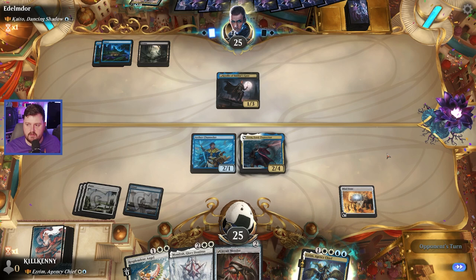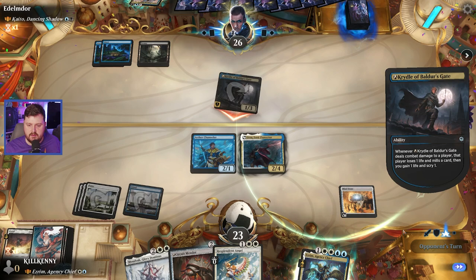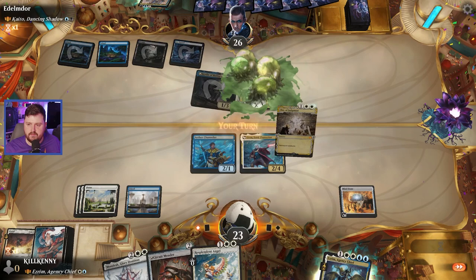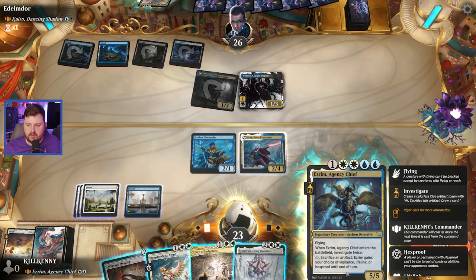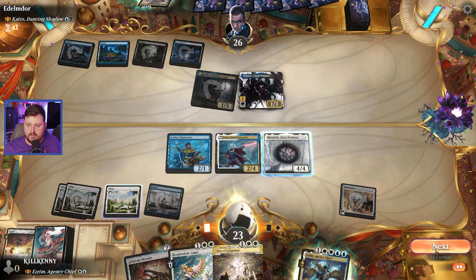Look at their stuff — take the Aether Channeler if anything. Can't be blocked, we go down, we melt. A fun fall — I don't know if I need that right now, so maybe that's not the worst thing. No land — we hit the Day of Judgment. We go for the Mondrak at this point, and then hopefully next turn we can go into the commander. We'll still be short. The thing about this commander is you always want to cast it as if it were a six-mana commander, because you always want to have that one mana to protect it.